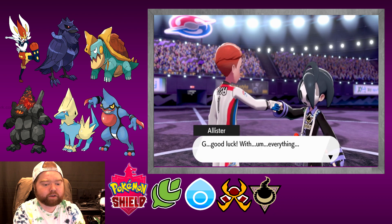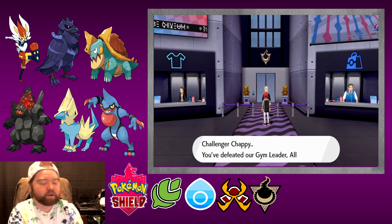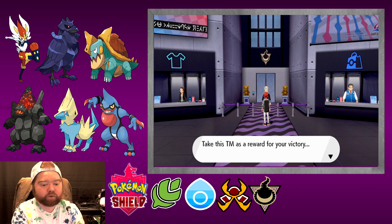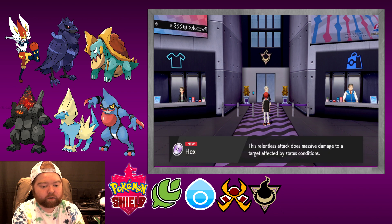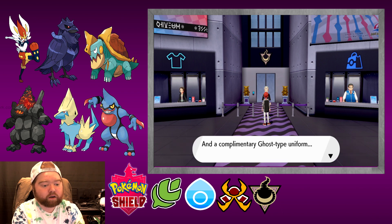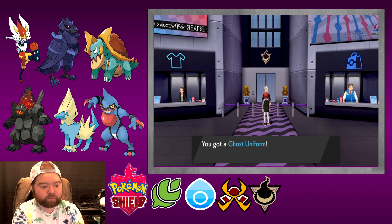Good luck with everything. He's like super shy. Challenger, you defeated our gym leader Alistair — take this TM as a reward for your victory. Hex! Hex does massive damage to a target affected by status conditions. And a complimentary ghost-type uniform. Cool.